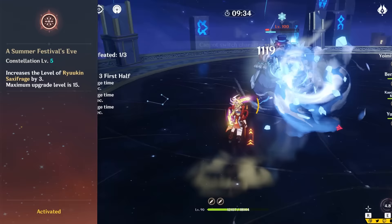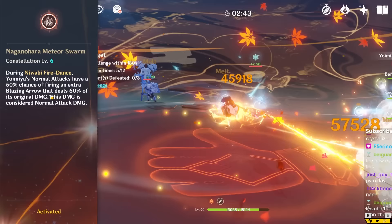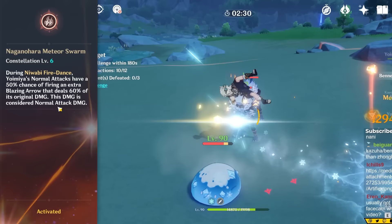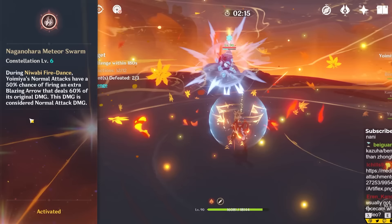Her C5 increases her burst level by 3, which is an okay but pretty low damage increase. Her C6 gives her a 50% chance to fire a bonus arrow with every attack in her skill window. That arrow will deal 60% of the initial arrow's damage, which is a pretty insane buff. It means that Yoimiya can trigger reactions more frequently, and her personal damage output is going to be greatly increased. You're going to get more reaction damage in total, more overload, and more vaporize. However, the one thing to be aware of is that it will offset your vaporizes, because it's essentially making it so that the 3-hit internal cooldown quota is being met much faster. Though it's a massive damage increase, it just means that you won't be able to do showcases as easily for high damage, because it's harder to line up the biggest hits with her vaporize and melt opportunities.